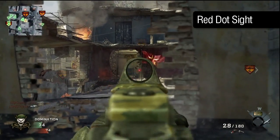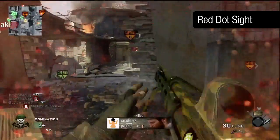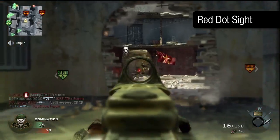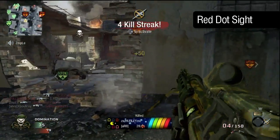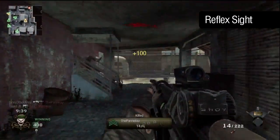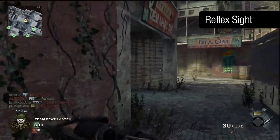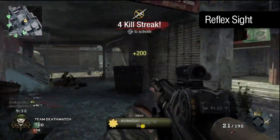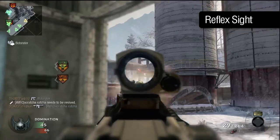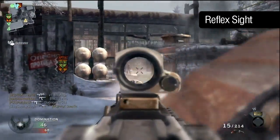The usual set of default optical attachments are available. The two close-range optics — the red dot and the reflex — don't offer any real benefit over the iron sights other than a clear view on target. The iron sights on the HK21 are reasonably good, but the improved visibility does confer some advantages, so it's a better choice than nothing. Between the red dot and reflex, I'd personally favour the red dot, as it obscures slightly less of your target area, which may be a factor if you're facing multiple enemies at once.